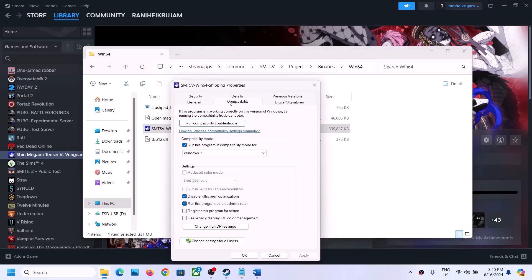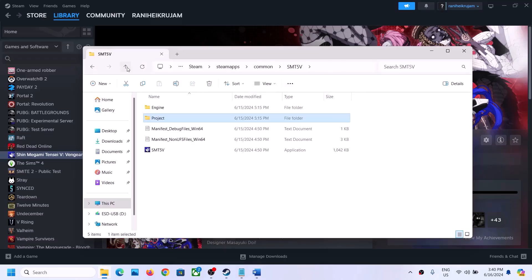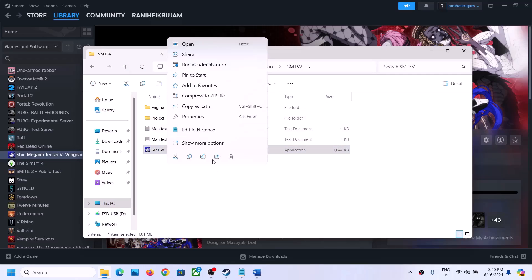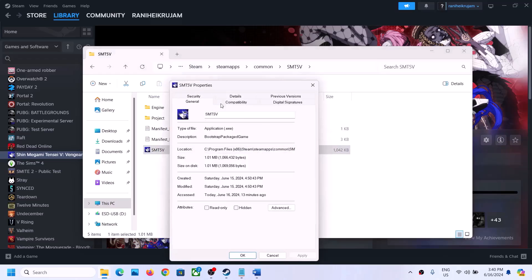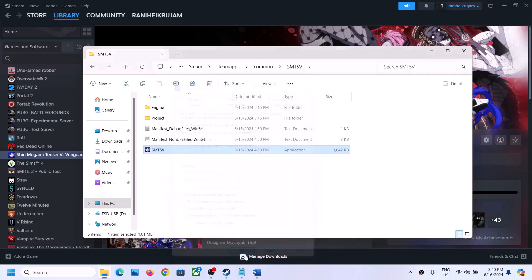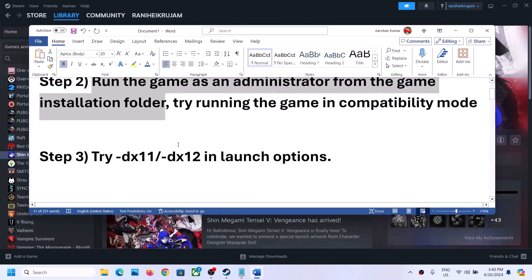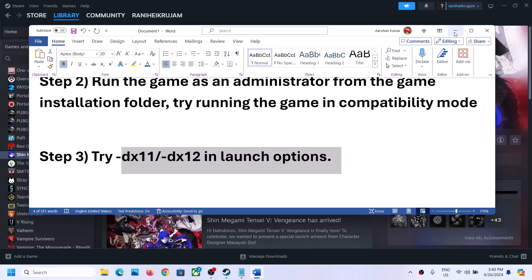If none of those options are working, you can uncheck all those boxes and go back to the first exe file, right-click, select Properties, and uncheck all the boxes as well. Once you have unchecked everything, follow the next step.